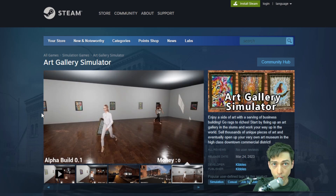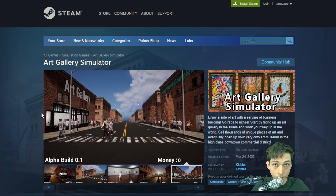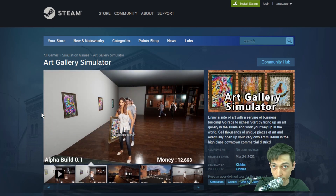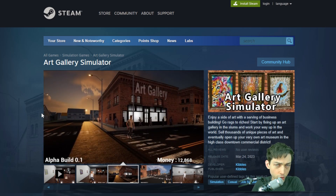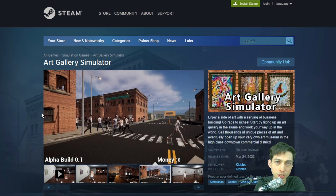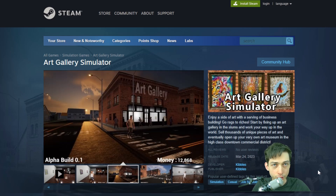Eventually there'll be a third area — a downtown commercial city district with skyscrapers — where you can get your own art museum. At that point the game shifts so you're making money off admissions instead of directly selling art. Ideally you'll still have the other two galleries but with reduced micromanagement, like hiring employees, once you have more money.